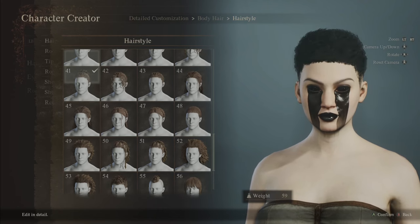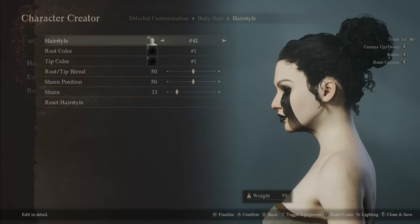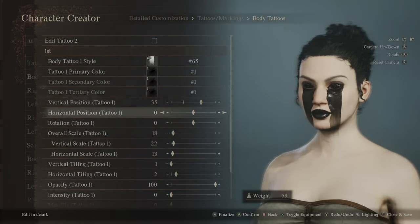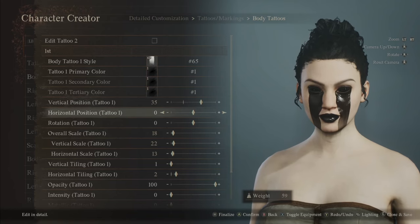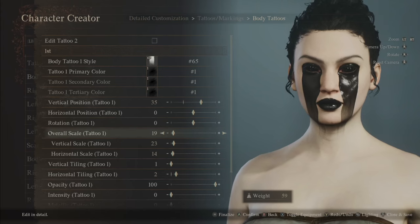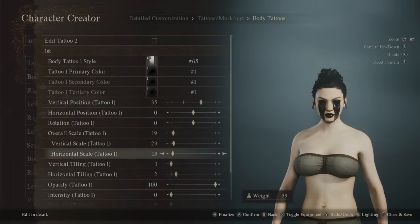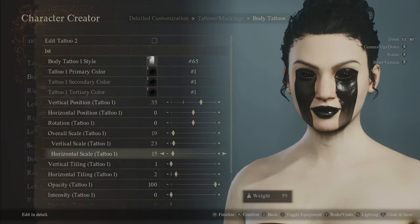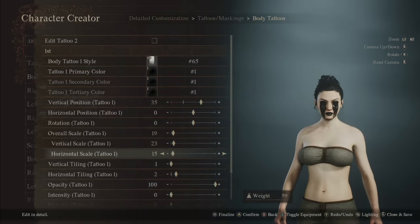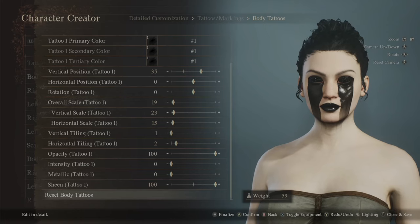The paint is encroaching a bit too much — go to body tattoos and change the overall scale. That's better. Adjust horizontal too. I do like that better — it connects with her eyeliner conveniently. She looks amazing. For the secondary tattoo I just want to put a band around her neck.